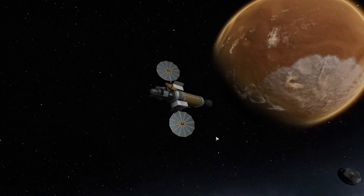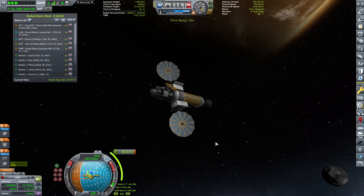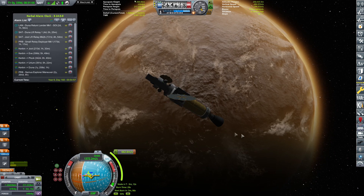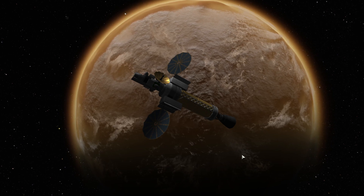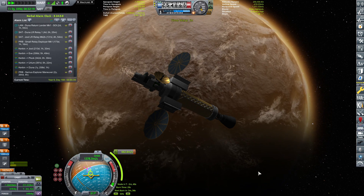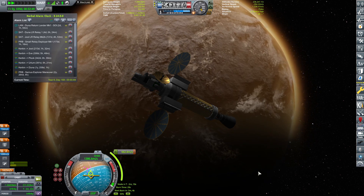Solar storm — you don't say. So we're coming just below Duna's south pole where we shall be performing our orbital insertion burn. Nearing the maneuver node. That's a beautiful screenshot — I'm taking that one. The burn shall start in two minutes and we have plenty of delta-V, so nothing out of the ordinary here.